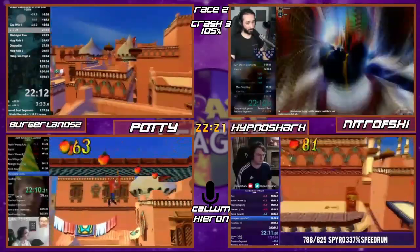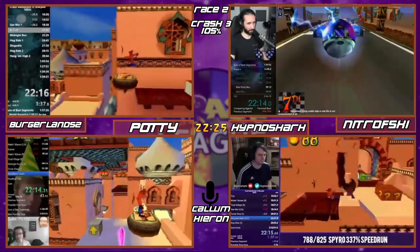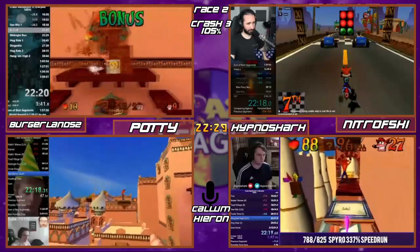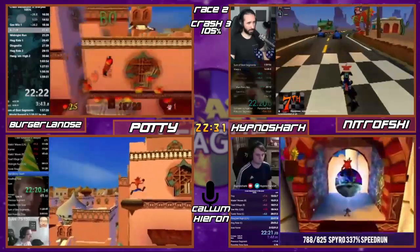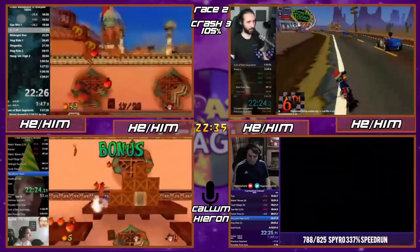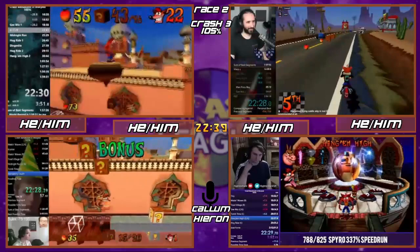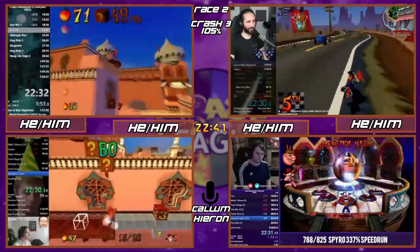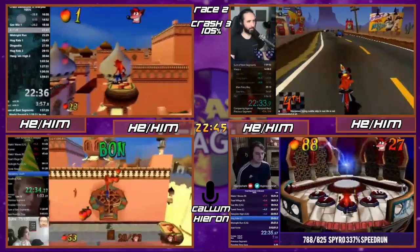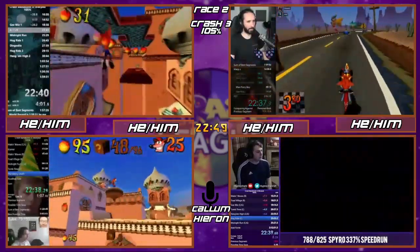Hog Ride — the first bike level — and you can tell it's the first bike level because it's easy as hell. It might be the easiest level in the run potentially. You just have to win the race to get the crystal, and then there are obviously boxes scattered around — CTR, eat your heart out.